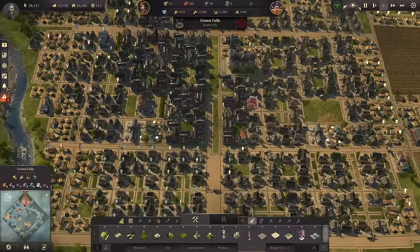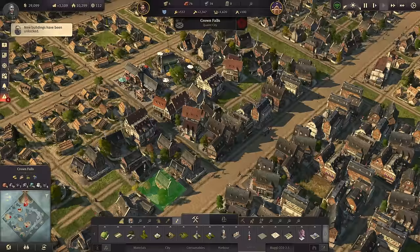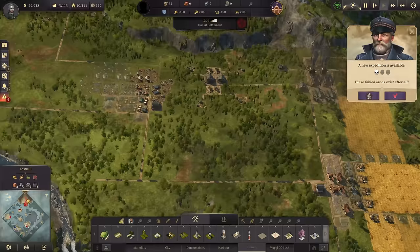Some more upgrades in the meantime - more workers we need. We can actually also go ahead and upgrade some more people to Artisans, and with that we unlock new buildings as always. We have breached 10,000 people with all the upgrades! Let's rejoice and continue in Lost Mill.